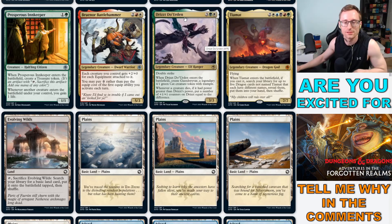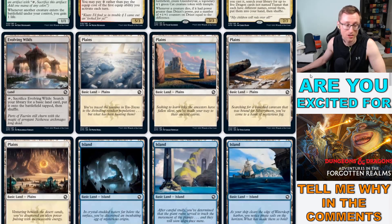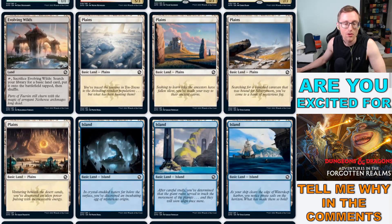Tiamat — the one, the only, the five-color dragon god. I can't wait to see whatever alt art this thing gets. When it ETBs, if you cast it, search your library for up to five dragon cards not named Tiamat that each have different names, reveal them, and put them in your hand. Call me crazy, but that seems good.